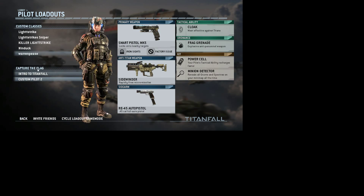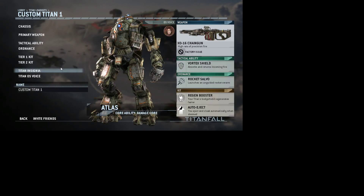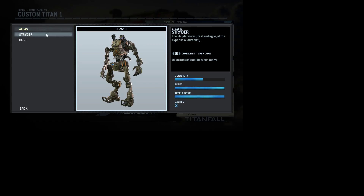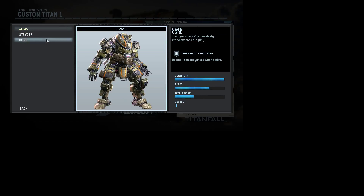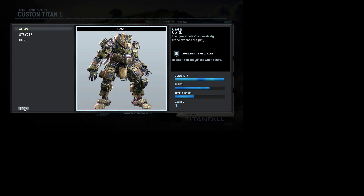Now let's go a bit faster with the titan loadouts. There are three main chassis: the Atlas, which is medium — with three stats being acceleration, speed, and durability. The Stryder is more fast and the Ogre is more defense. So you've got offense, defense, and in between. I always go in between, or offense.